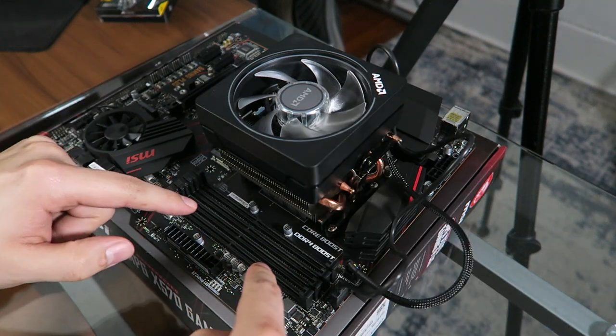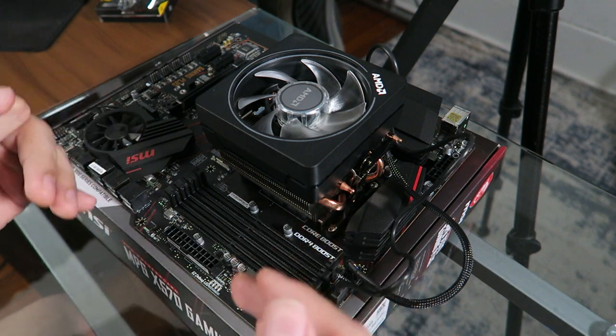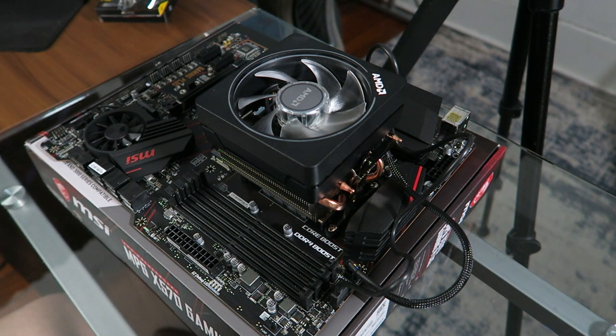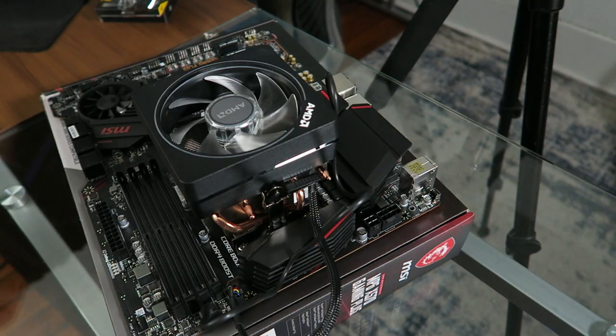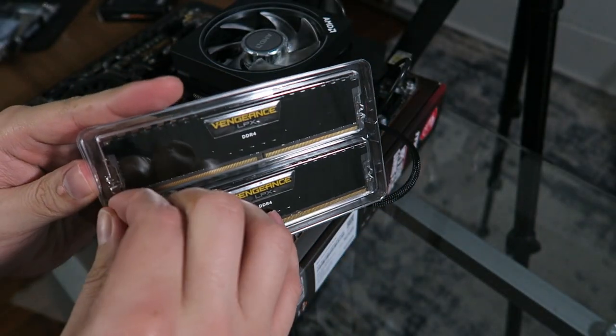Now we're going to install our RAM into these slots. If you look in your motherboard manual, it'll tell you which slots to use — most of the time it's slots one and two. Go ahead and look in the manual to see where it lines up. And as you can tell right here, it tells us exactly where to install the RAM. And just as I suspected, it is slots one and two.